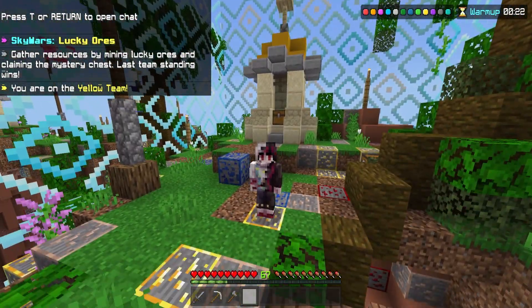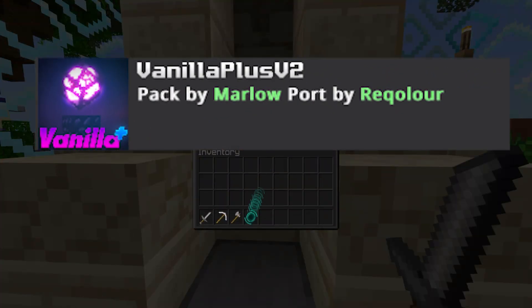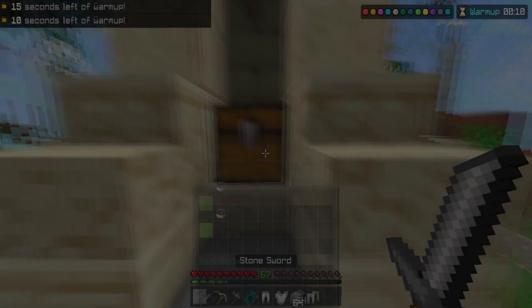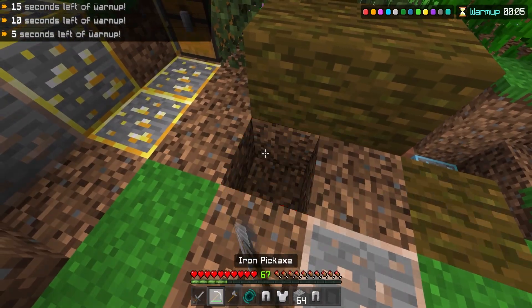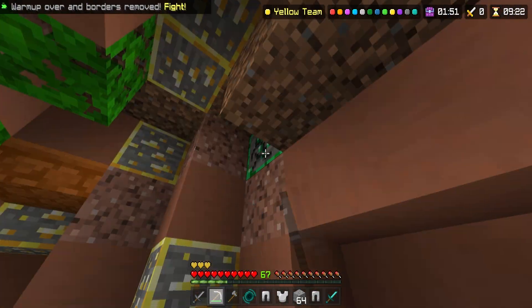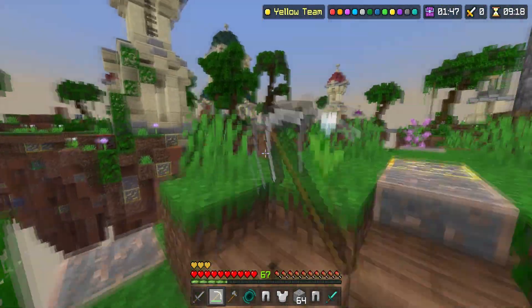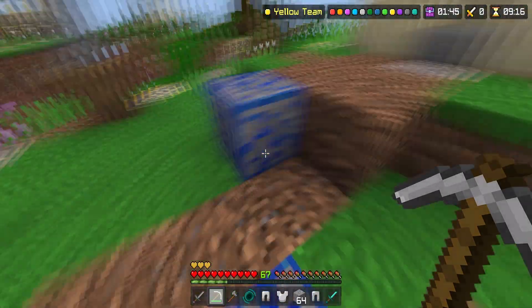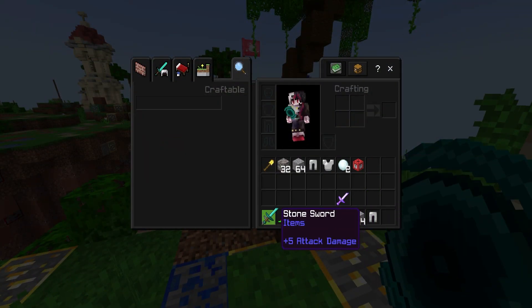The next pack on the list is called Vanilla Plus V2, made by Marlow and ported by Recolor. Look at this Ender Pearl — it looks sick. I've never seen an Ender Pearl of this quality before. This pack is pretty much like Vanilla but on steroids, in a good way. It takes default textures to a whole different level — from the ores, the outlines, to the sword, to the Ender Pearl, which is probably my favorite thing so far.